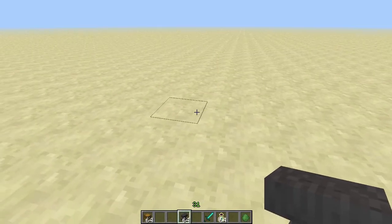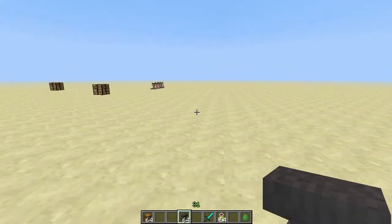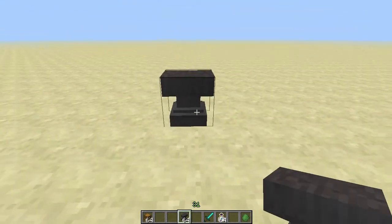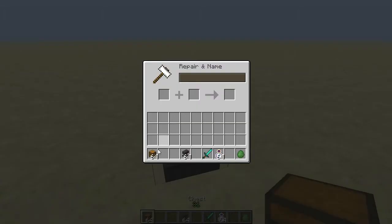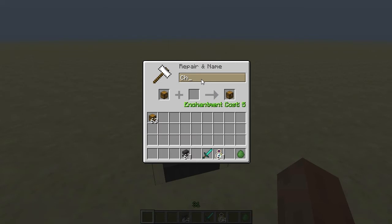Now that we're no longer in the prehistoric days of Alpha Minecraft, we've gained a lot of exciting new abilities, like the ability to rename items with an anvil and some levels. Drop your item into an anvil and give it a new name. Your item can be renamed for 5 levels, or 7 if it's a tool.